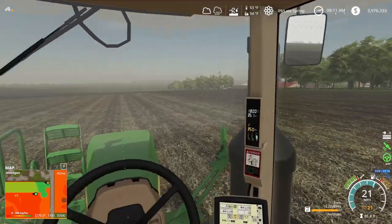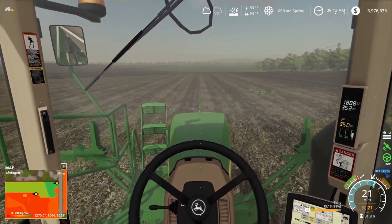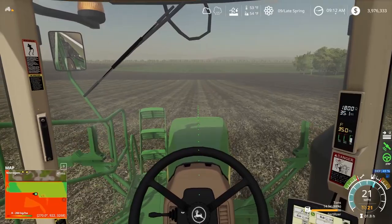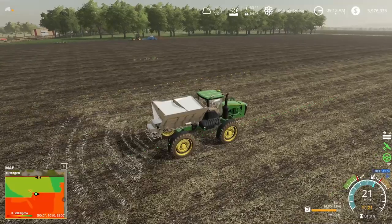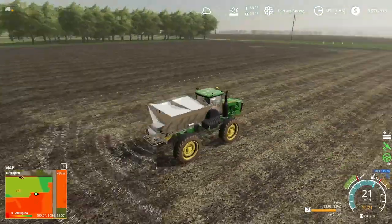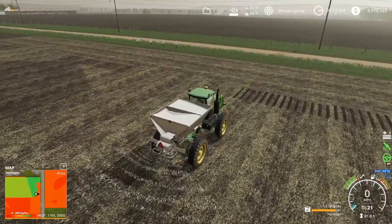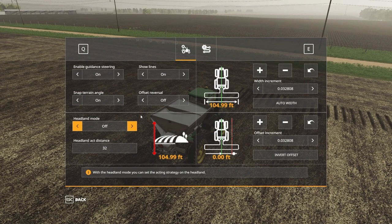Pretty sure I just saw King pull into the field, which means he's gonna get into some of the headland areas that I don't have done yet. So I might have to go ahead and fulfill the full field before he gets into those. We'll have to change our attack strategy here a little bit. There goes King and his planter. Since he's trying to get planted right away right behind us, I'll go ahead and do a full headland system here. I got to turn this off, so we're going to open up here and disable our headland mode.